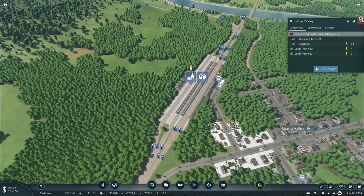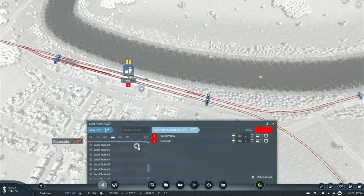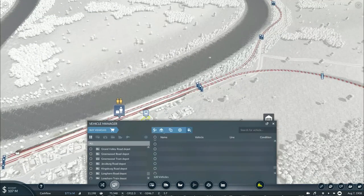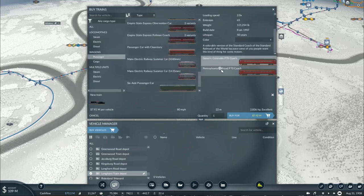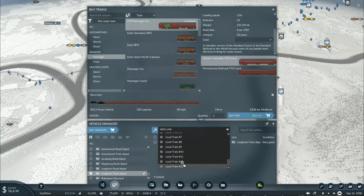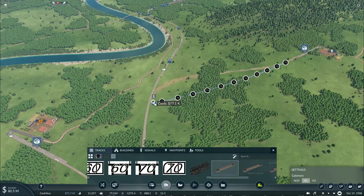Now with our new commuter trains in service, there's going to be a lot of people wanting to ride these trains to their respective destinations. I also realized I could operate a commuter train from Grand Valley to Riverside, so this will be Local Train Number 13, with the same color for the line. I'll also figure out how to get the freight station ready at the cattle ranch to pick up livestock, so I can then take it to the meatpacking plant once the appropriate locomotive is available.